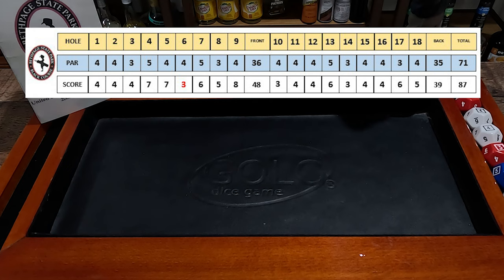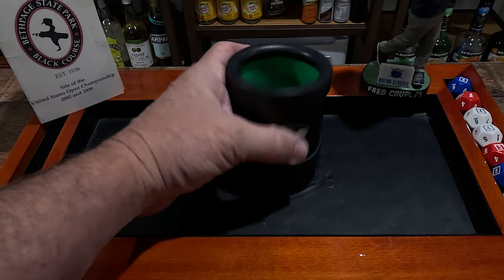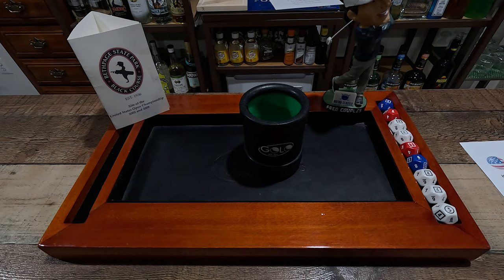Thirty-nine — much better on the back nine, ladies and gentlemen, much better on the back. Thank you all very much for watching another PJG Golfer, this time at Bethpage Black playing GoLo, the dice game. All right, so we'll be right back with a recap. Ladies and gentlemen: 48 on the front, 39 on the back, for a whopping score of 87.